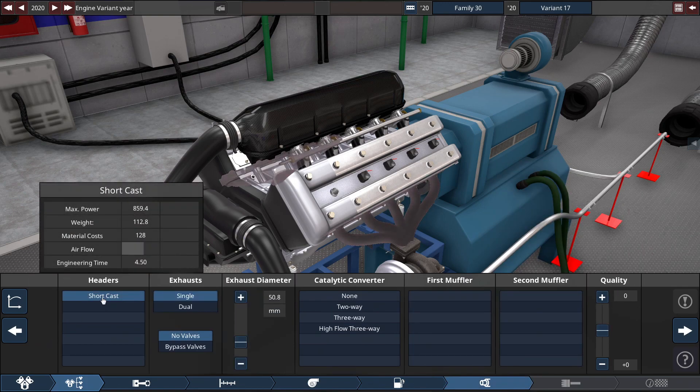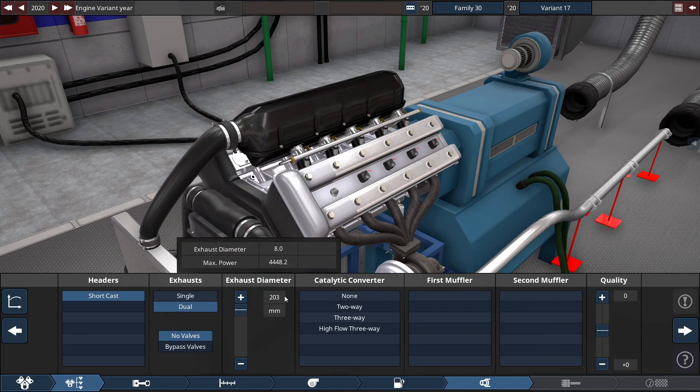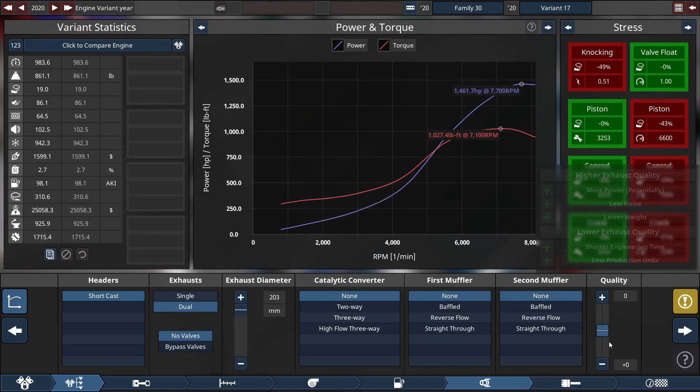For the headers, we've got no choice but the short cast headers with a dual exhaust. The exhaust diameter is set to 203 millimeters, and of course no cats, no muffs.